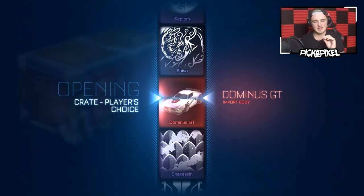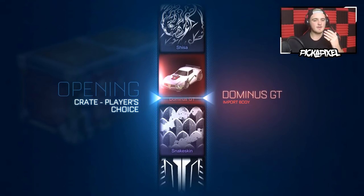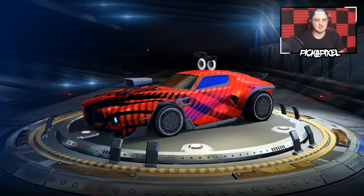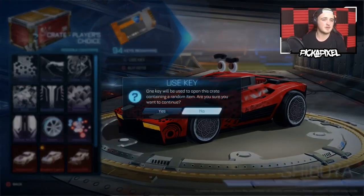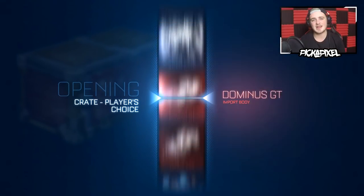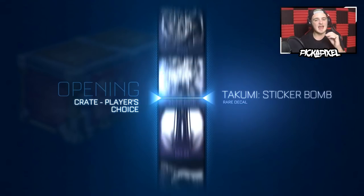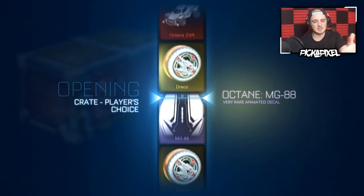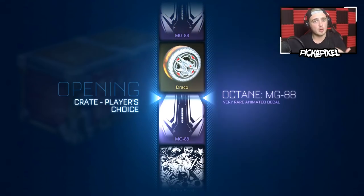Dominus GT — I love that. Five player's choice crate imports are now even more valuable because the exotic wheels are better and more favoured by the community. All in all, a great start. That little lag — that's all I'm waiting for. That tiny bit of lag at the end just to know that something's painted. It only ever lags in crate when it's a painted thing you can see — like a painted wheel or painted car.